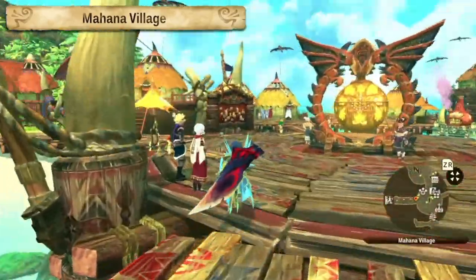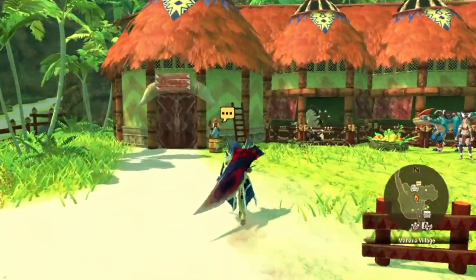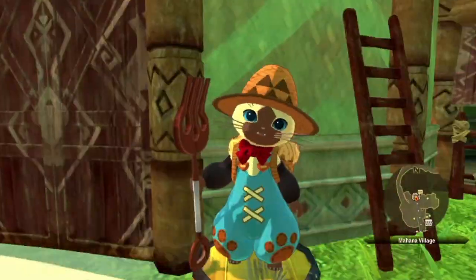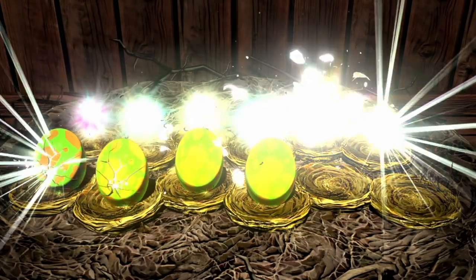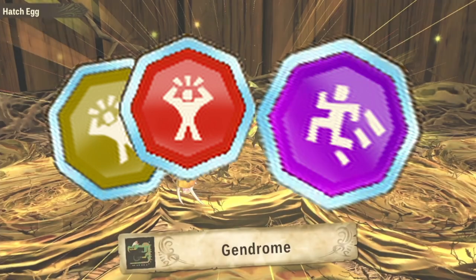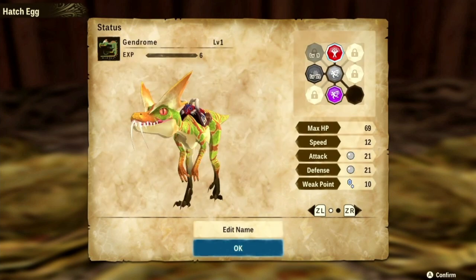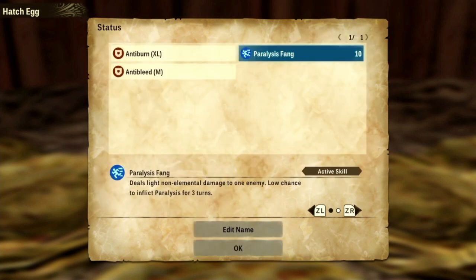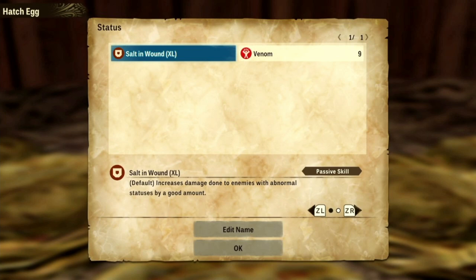Hello everyone, welcome back to my channel. Today I'm going to share a list of amazing and useful genes that I like to keep in stock, and most importantly, where to find these genes easily. The Elemental Boost XL genes and Critical Eye XL gene will not be on the list — you probably already have a bunch of those in stock anyway. The list will be grouped by elements, and timestamps are available below for easy navigation.